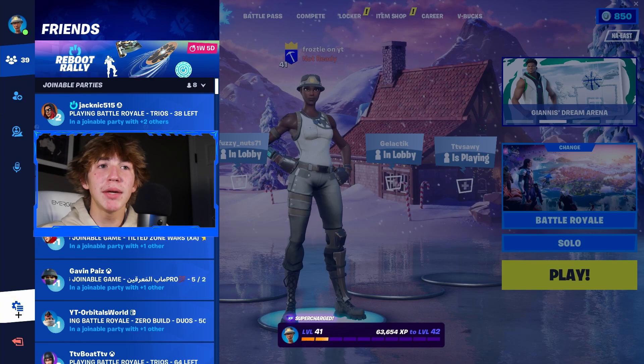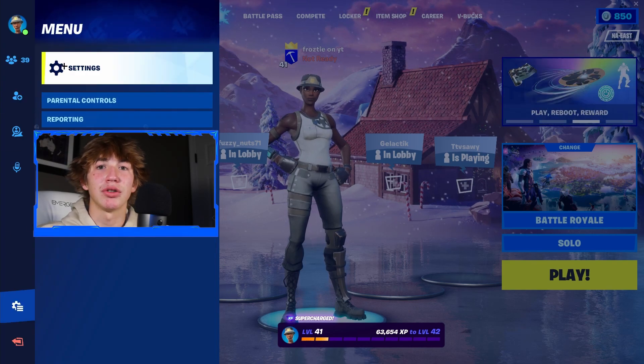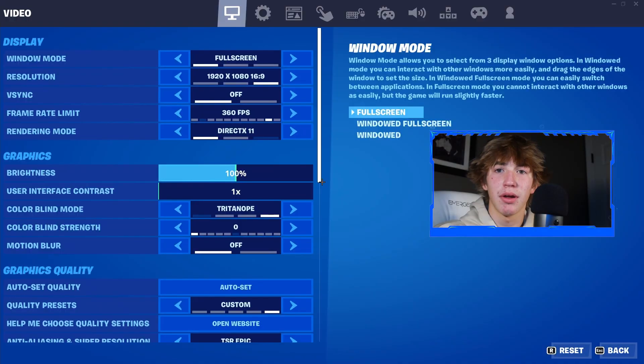Then this tab should pop up, and from here you just want to make your way down to the second to last option, and now just go to the top and press Settings. Once you press the Settings button, you're going to be brought to the settings section, and this is where the glitch is going to start.